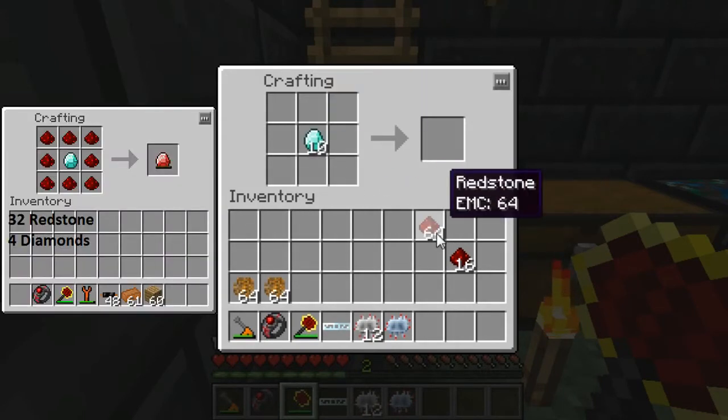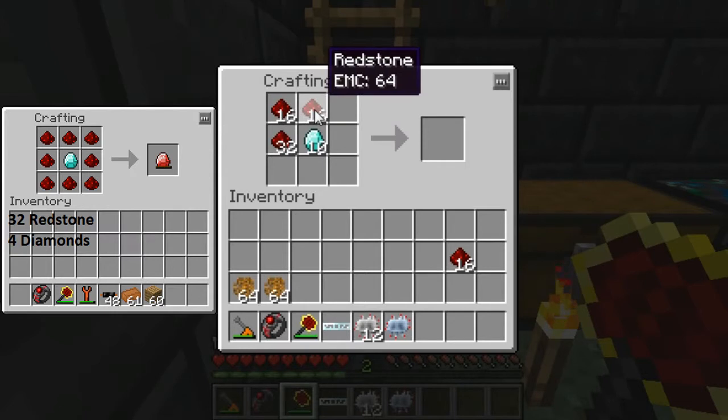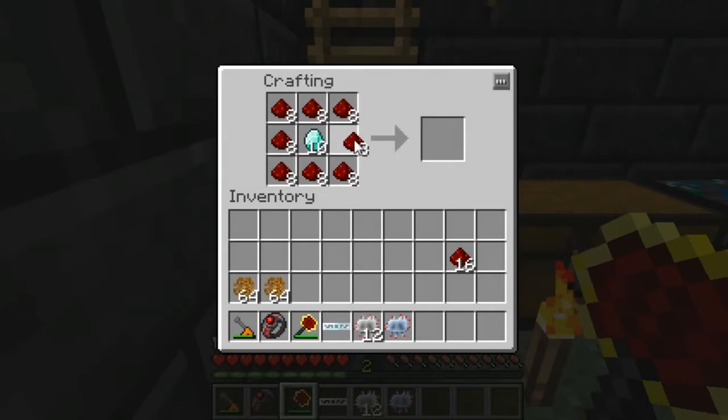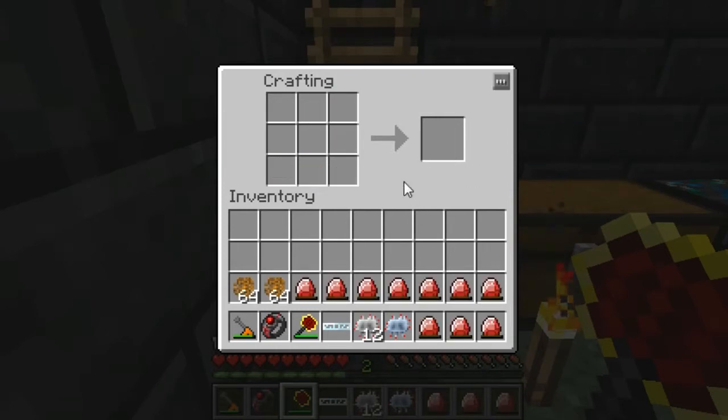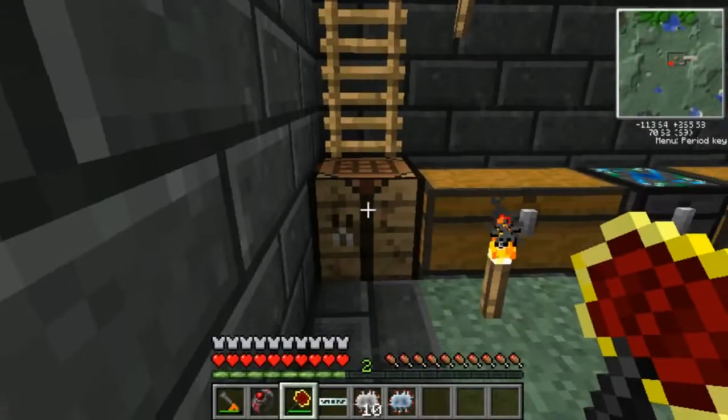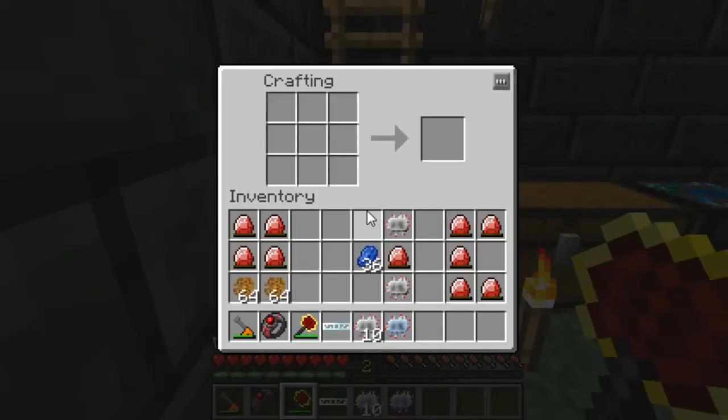Next up we're going to build energy crystals. If you need to reference the crafting grid over here on how to make them, once you have the items just place them in the crafting grid like so. As you can see that gives us 10 energy crystals. I'll get the materials together and I'll be right back for the next item.